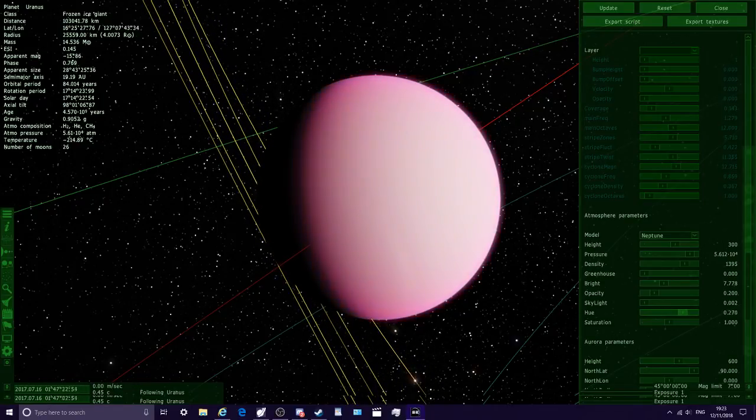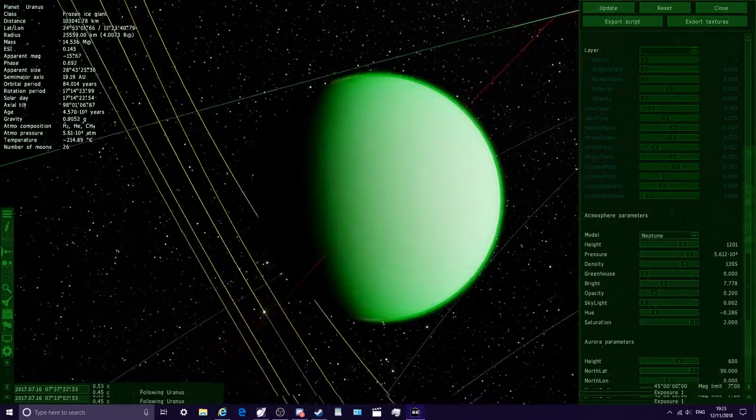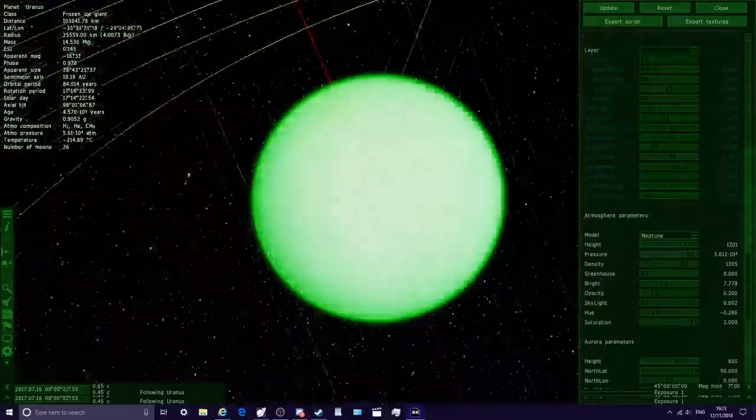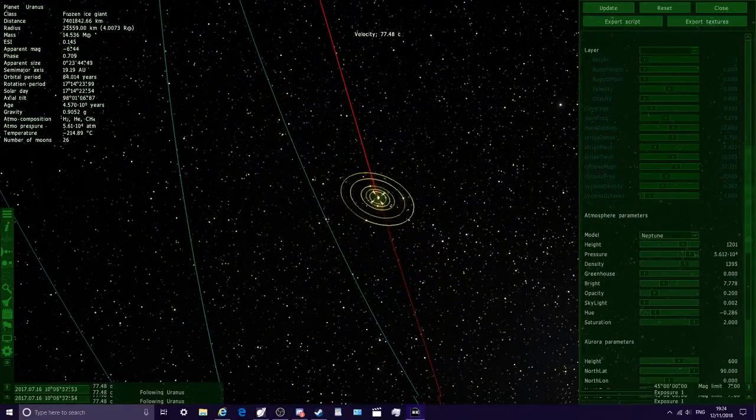Now let's infect Uranus with our green. Increasing the saturation, changing the hue to green, increasing the height — the green glow is there. It's actually a greenhouse effect — you can make this a hot planet even this far away. Uranus is actually the coldest planet in our solar system; surprisingly even Neptune is slightly warmer. So there is green Uranus.